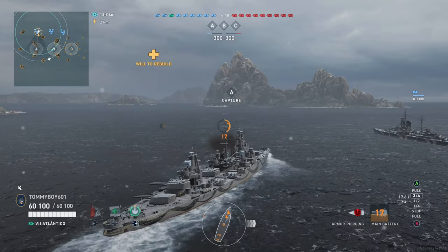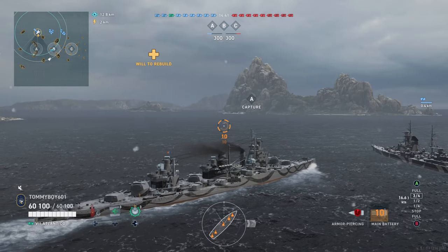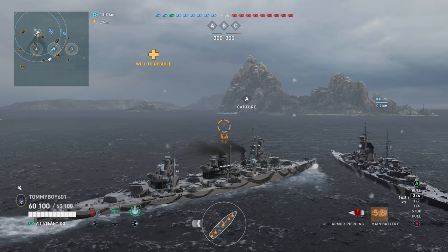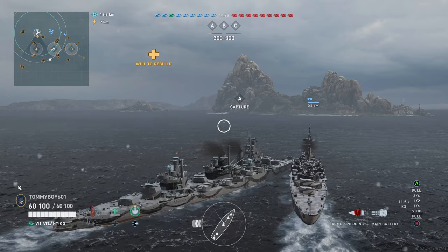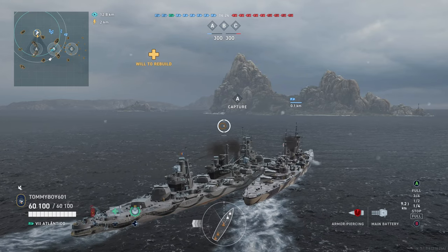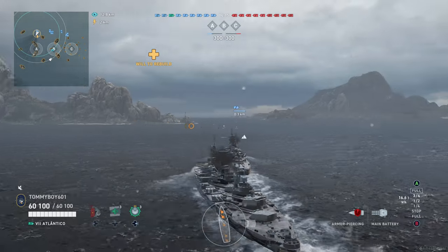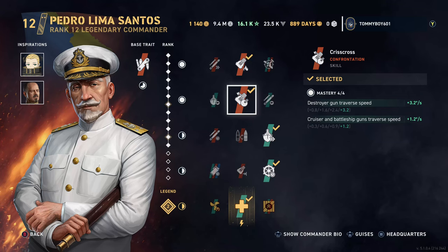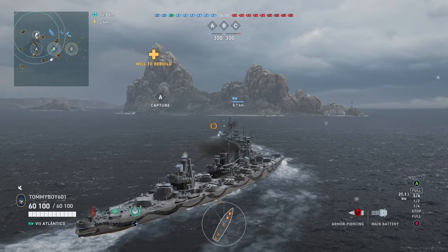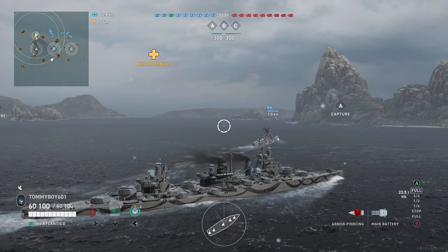We're not going to do the full rigmarole of a review like we usually do on this channel, mainly because Atlantico at this moment doesn't feel complete. Atlantico is the first Pan-American ship to come to the game — specifically a Brazilian ship — and as a result, she comes with the George Dewey, the base commander, when you purchase her. It's not like the good old days when you got Swirsky or Bliskovich, where you had a tailored commander for the ship. Instead, we have a generalist commander who has some skills that sort of help out with Atlantico, but there are some very large missing holes within his skills that really make Atlantico feel incomplete right now.